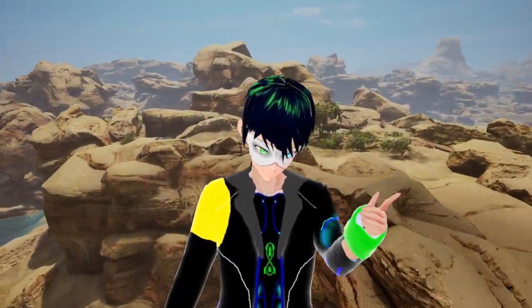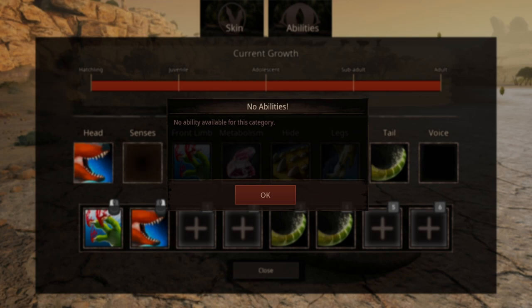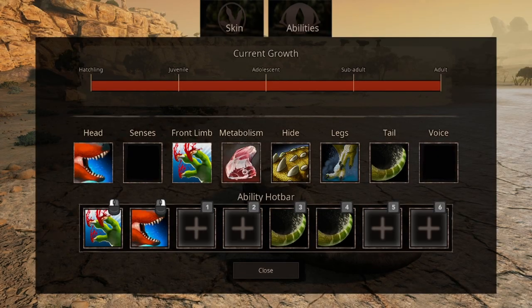Now let's go to the arsenal. We have the standard Bite — nothing too special about it — and even though we have a sense slot, we don't have any ability for it yet. There's a Claw Attack that causes Bleed, a really important ability.